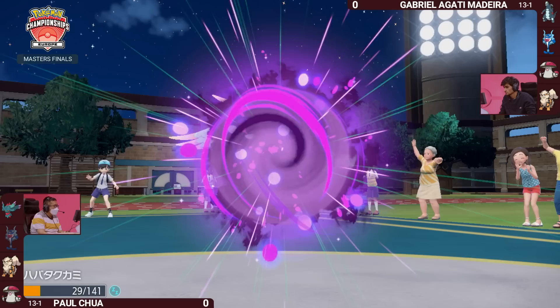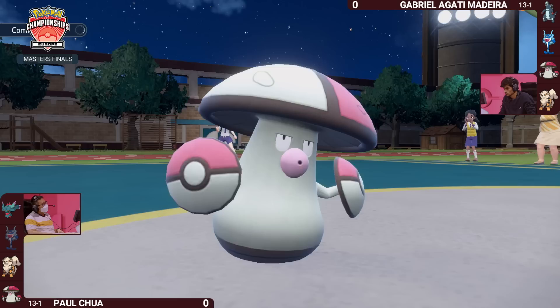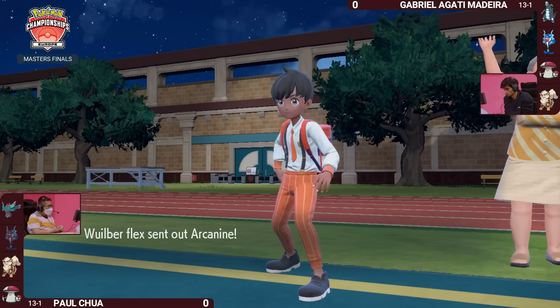You do lose your Palafin, but it was exposed after coming out from behind the Substitute to take something like the Spore. Fluttermane has rejoined the field here for Paul, and it still has to take its first mandatory turn — it did not get to do that before it left the field earlier. That's a little bit of breathing room for Gabriella to start pivoting things around.